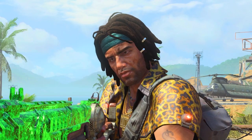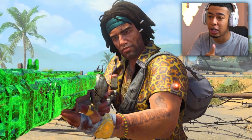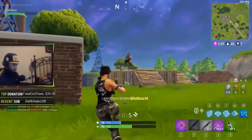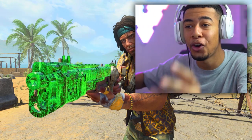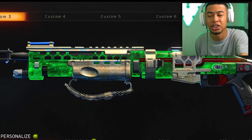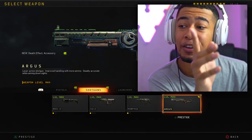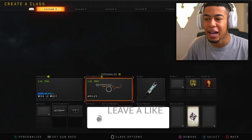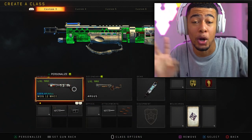Oh my god, the double pump but in Black Ops 4! What's going on guys - today we're gonna try to double pump in Black Ops 4. If you don't know what double pumping is, it's a thing in Fortnite where you use two pump shotguns and switch really fast between them. I thought I'd implement that into Black Ops 4. My challenge is to switch shotguns - I've got the Mog 12 and the new Argus shotgun. By definition the Argus is a lever action, but lever actions and pump shotguns work exactly the same.